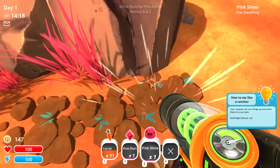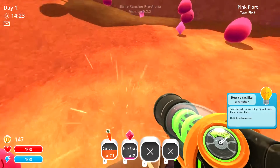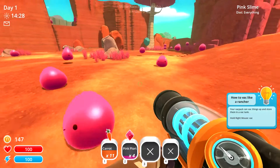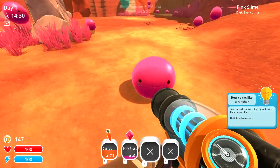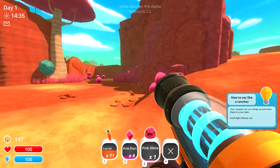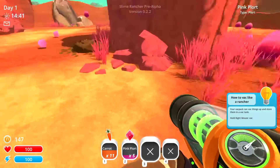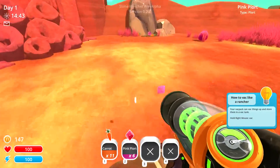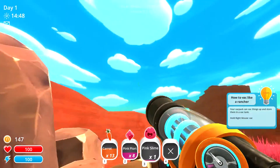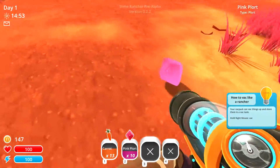I think the thing I like most about this game so far is the facial expressions of the slimes. Look at these ones — they're mating, look how cute and happy he is! Then you suck him up and they're like 'oh no.' You can just do whatever you want to them — suck them up or shoot them across the pond. They don't really care, I don't think they have brains.